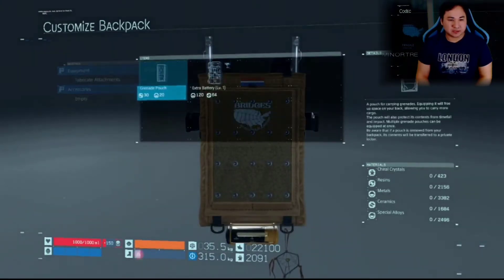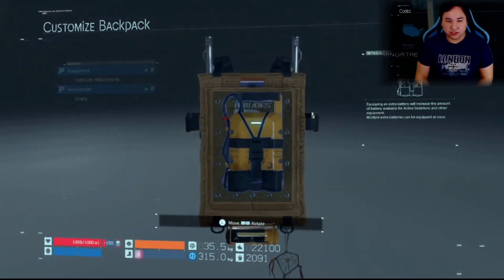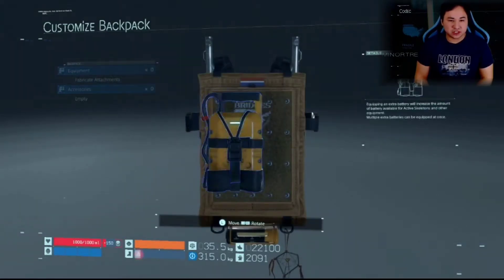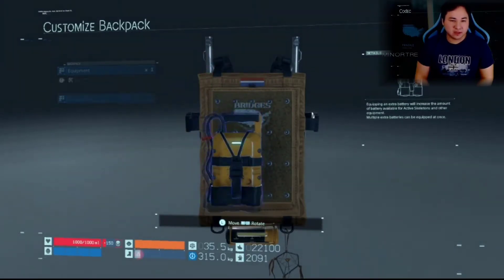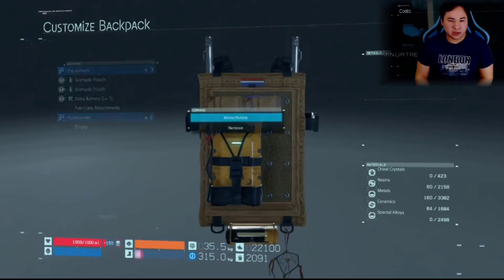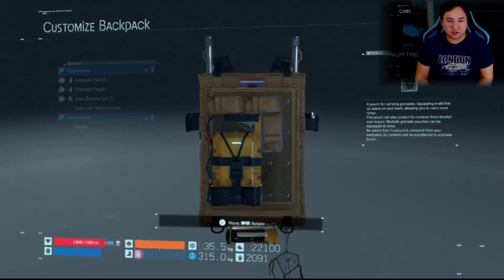Under equipment fabrication, I can make a grenade pouch — it frees up space on my back, protects contents from timefall and impact, and multiple pouches can be equipped at once. If the pouch is removed, contents transfer to private locker. The extra battery increases battery available for active skeletons. The grenade pouch takes up quite a lot of room, but you can move and rotate things around — that's really cool. I'll start by fitting the battery at the bottom left corner and rotate it to fit. It costs some resources though — I need to keep that in mind.